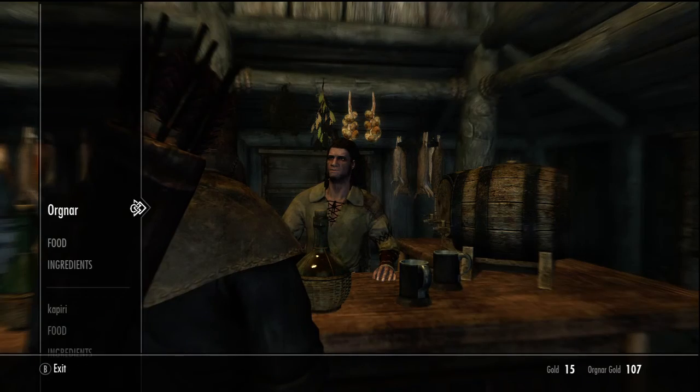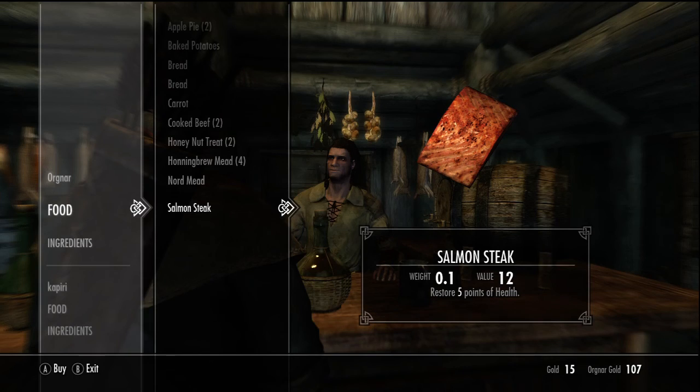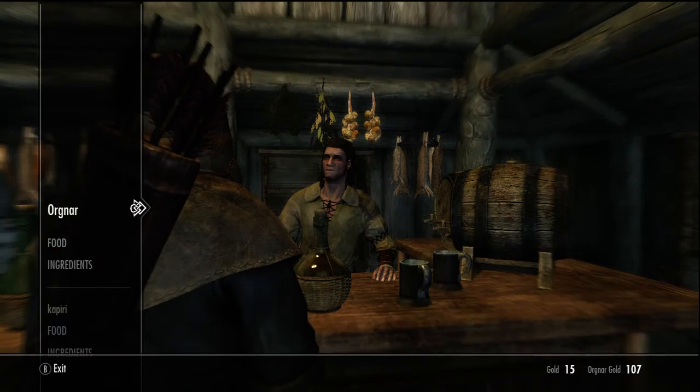So buy some — go down to ingredients. I went to fuel by accident. So go to ingredients and buy some salt.